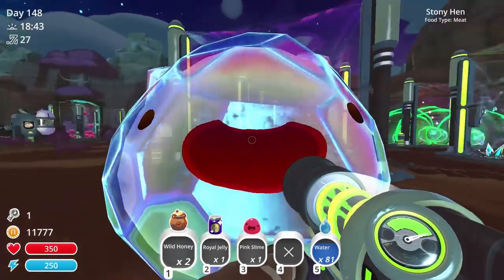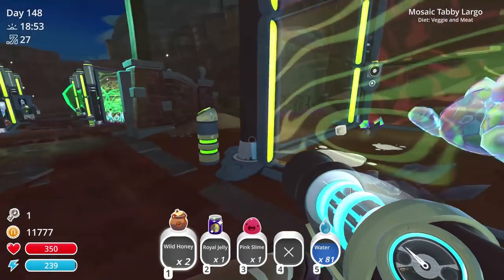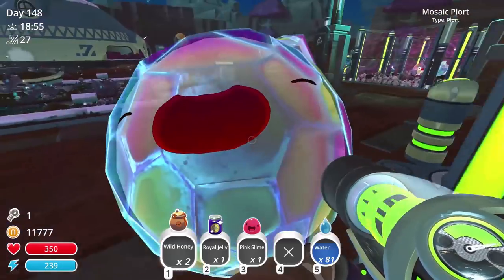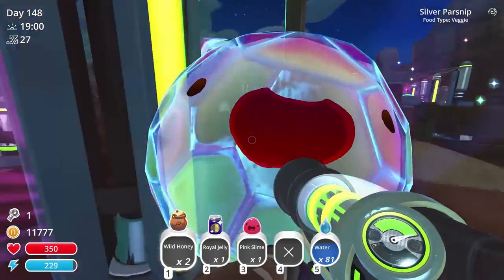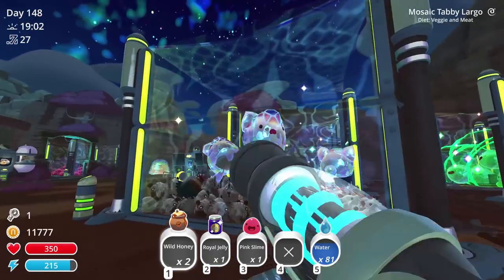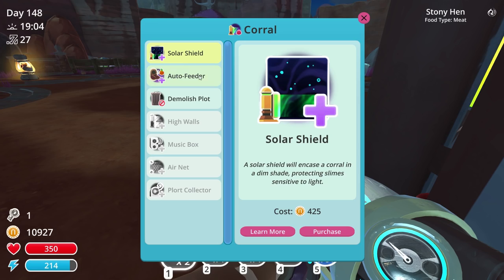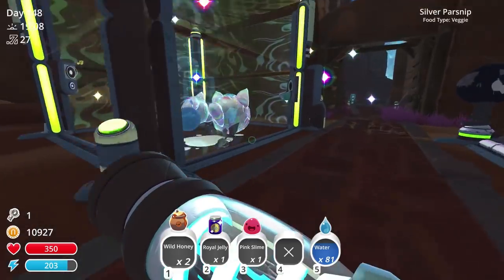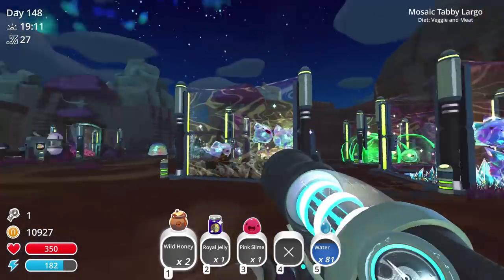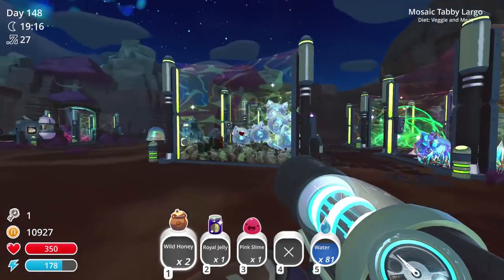We're going to go ahead and throw a couple of these guys in here - they're going to be sitting pretty happy. We'll move these guys over here. They should be able to eat and be happy, and we'll also get their plorts out of them. We don't need an auto feeder - look at that, they're gonna be so full of chickens and so happy. Let them hang out and eat good.